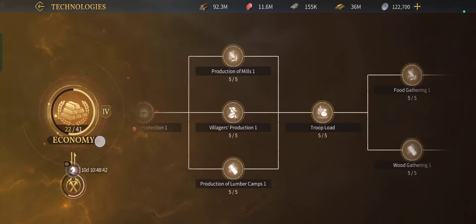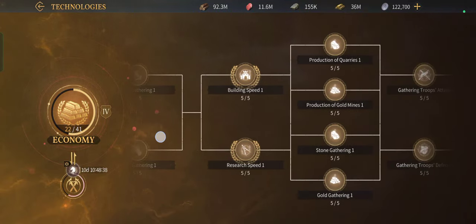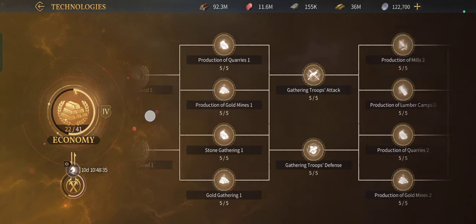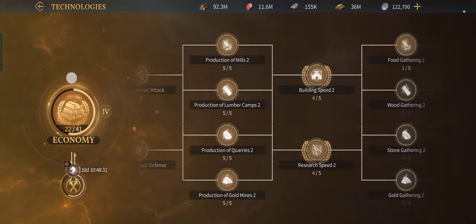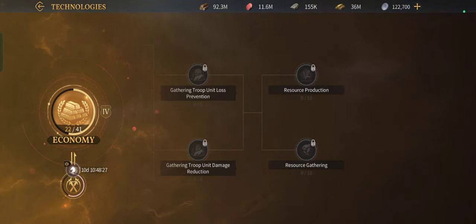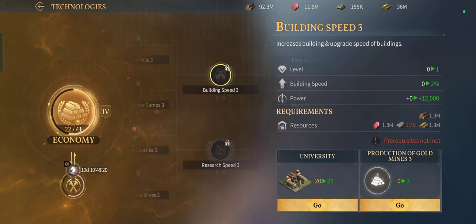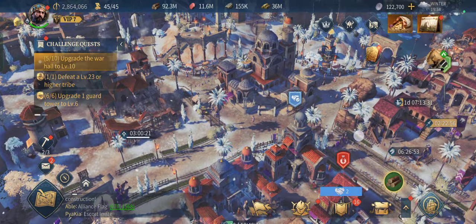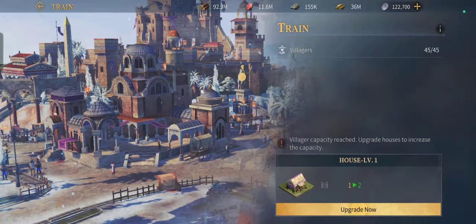For the economy branch we have resources protection, production, troops load, gathering speed, building speed, and research speed. There's also gathering troops attack and gathering defense — a total of 41 nodes. I've reached about halfway and I think building speed and research speed will be more than enough for now.